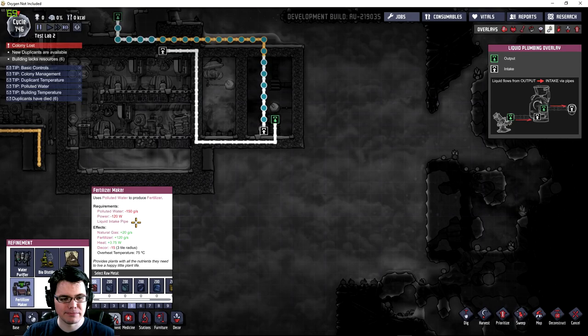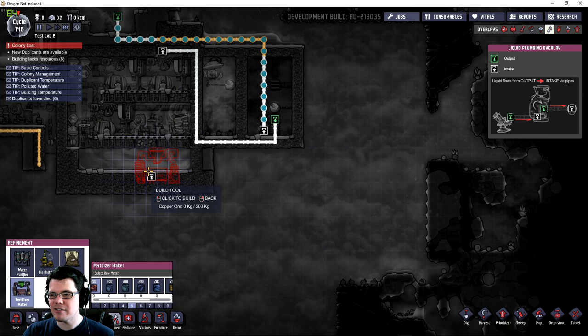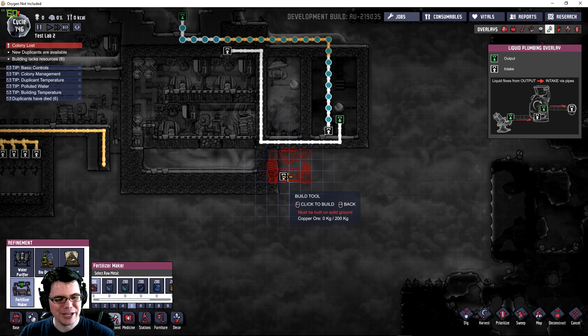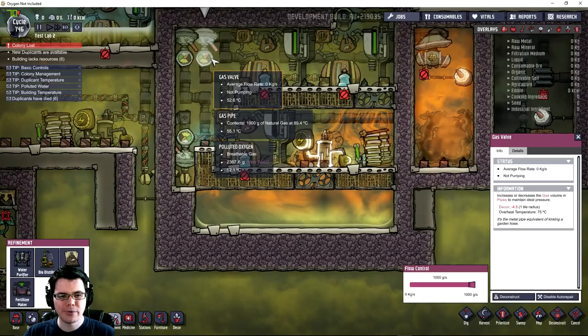If we take a look at the fertilizer maker — it takes 150 grams per second of polluted water and gives off 20 grams per second of natural gas, which is one-third of what you need to run a natural gas generator. It also gives off 120 grams per second of fertilizer. That's going to be really interesting because we have over 300 kilograms of polluted water generating each day. We're going to turn that into fertilizer and natural gas, which will then be turned back into polluted water, creating a really interesting snowball effect.